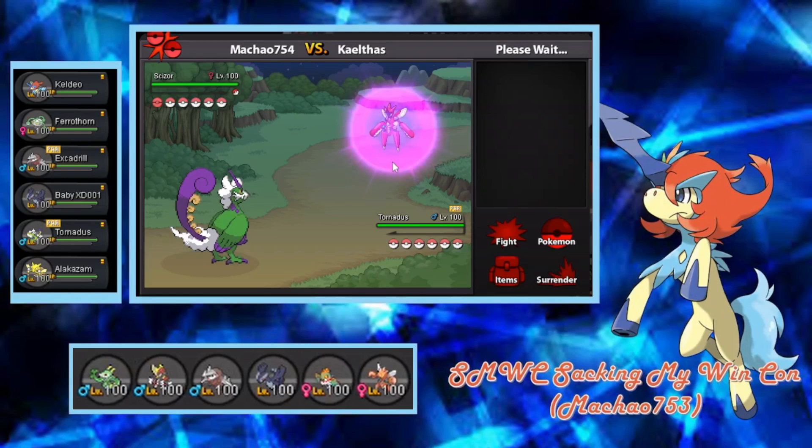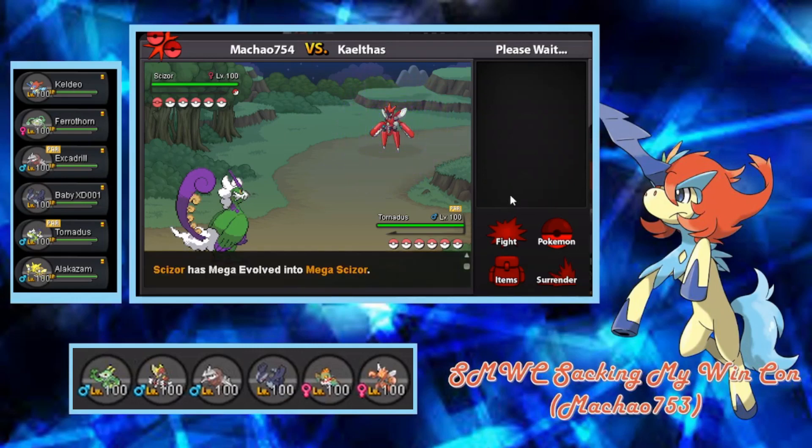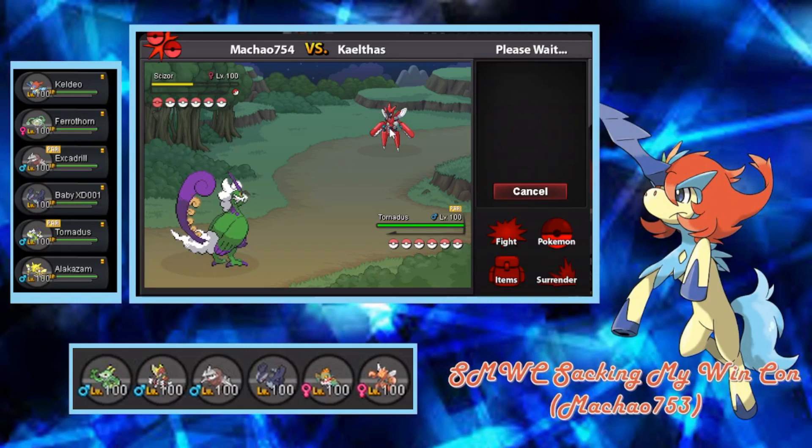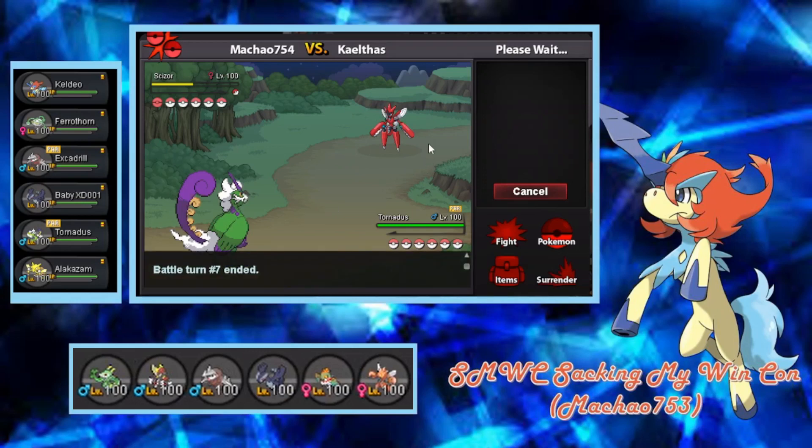I probably definitely need to put Whirlwind on Baby XD. There are too many games where if my opponent sets up we are in a disgustingly bad spot — pretty much we'll lose 100% of the time. I'm just glad that did not happen. Scizor comes in — this thing's not fun. The play here is stall out the screens, and then go into Keldeo and try and kill this thing. He already comes out — maybe this Scizor doesn't have Roost. Some Scizors don't have Roost. If this Scizor doesn't have Roost then this is good.